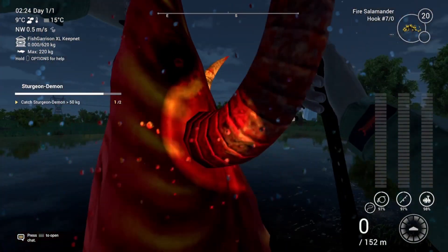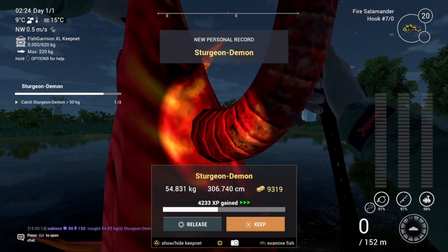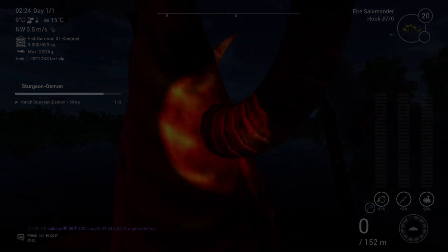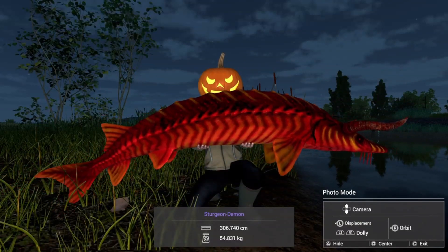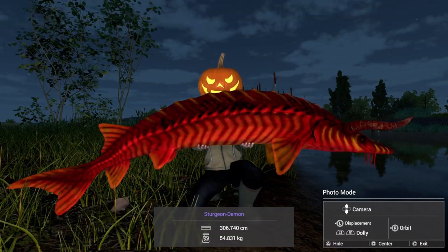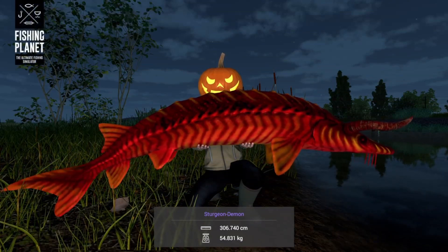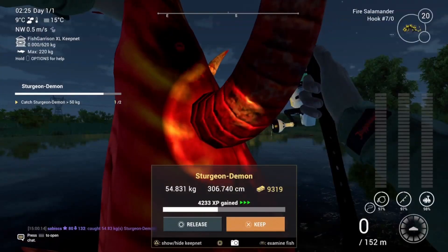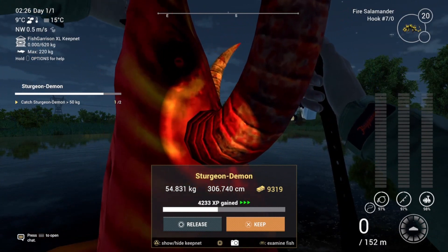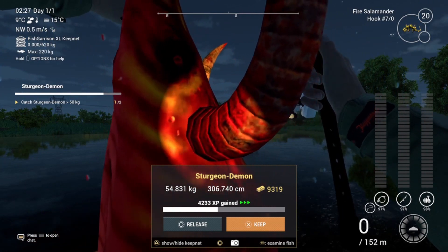Alright, first fish we got — 54 kilograms and 800 grams. Huge! 306 centimeters, wow. That gives us 9,300 cash and 4,233 XP.